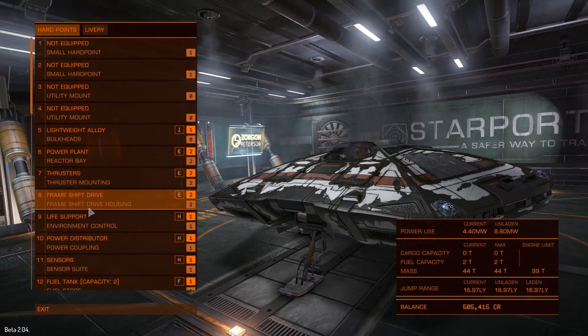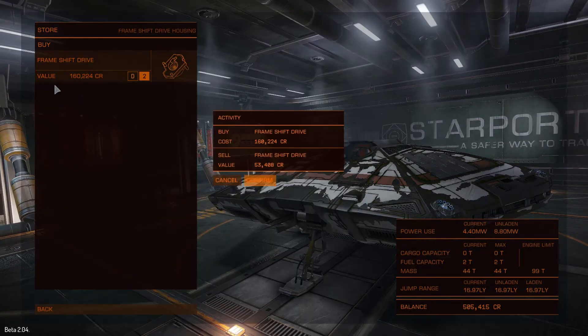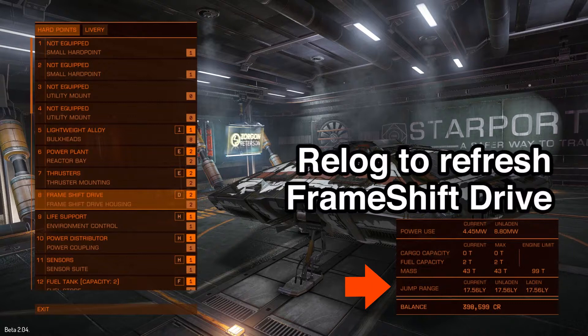Next, you want to buy a new frame shift drive to get an extra light years out of your ship. They won't show up until you re-log though.